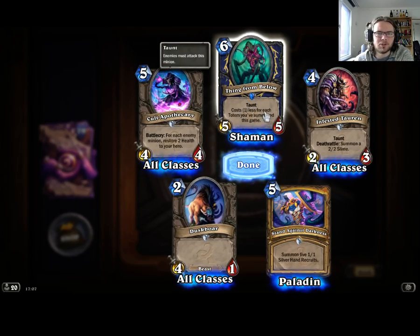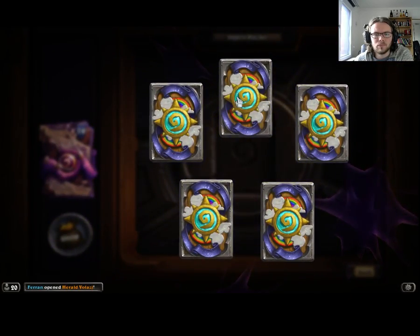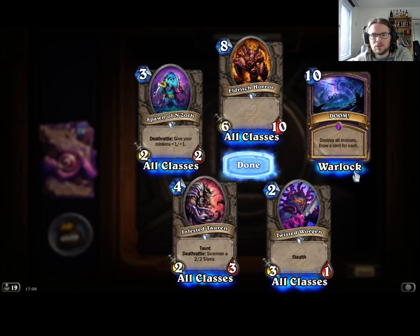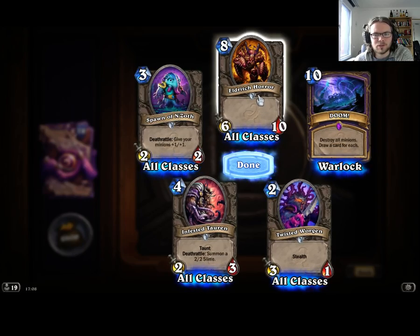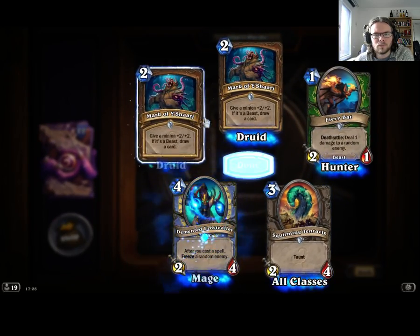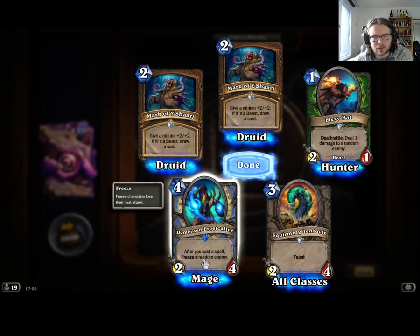Costing one less for each totem you summon seems like a pretty unique flavor. Draw a card for each — it's a Warlock card. Warlock barely wants to draw a bunch of cards. 10 mana to clear the board and then maybe overdrawing isn't really the best. After you cast a spell, freeze a random enemy — a 2-4 for 4 isn't really that great. Freezing a random enemy isn't that great either. Too bad it's random.